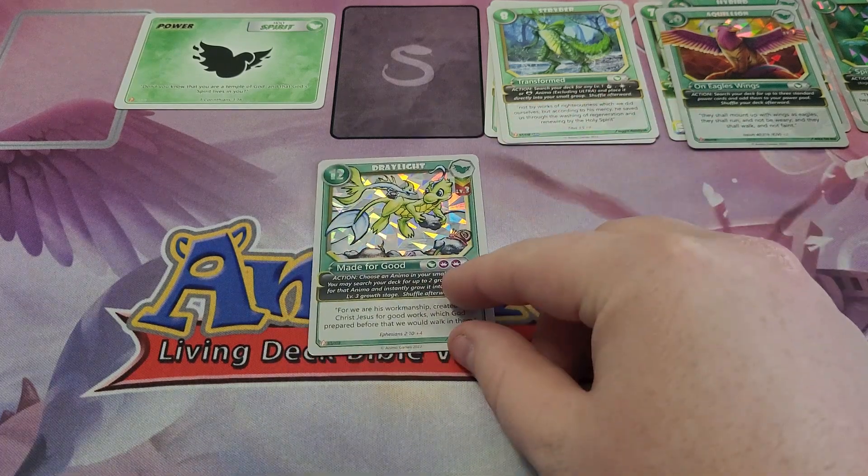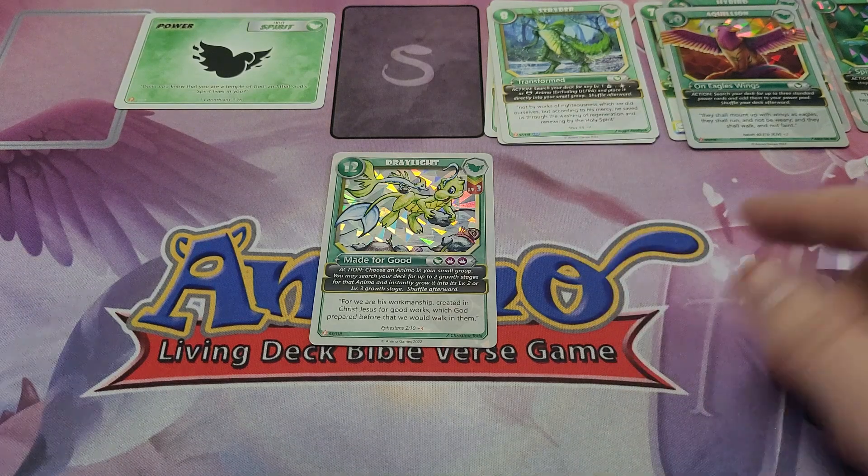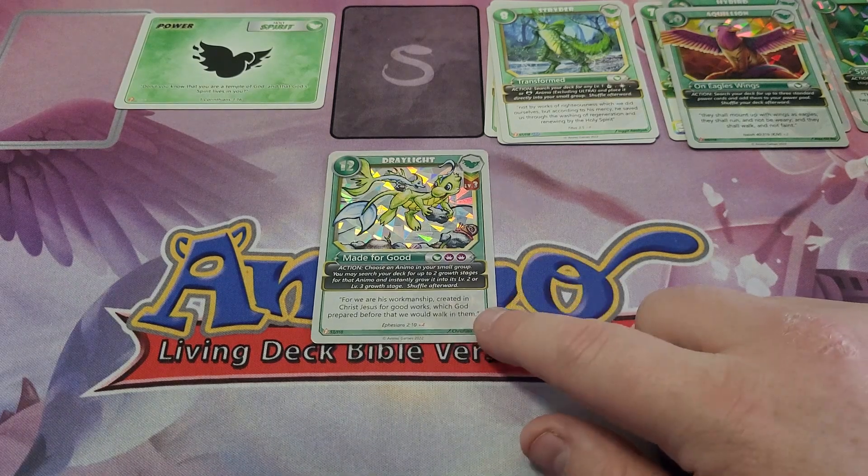Next up, we have Draelite Level 3 from Fearless. Draelite Level 3 from Fearless says — Action: choose an animal in your small group and you may search your deck for up to 2 growth stages for that animal, then as you grow it into its Level 2 or Level 3 growth stage, shuffle afterwards. So if you have a Level 1 animal in your small group, you can activate him and go grab the Level 2 or Level 3 you need and grow it instantly to its max. He's really good — I really enjoy using him in my Holy Spirit deck.